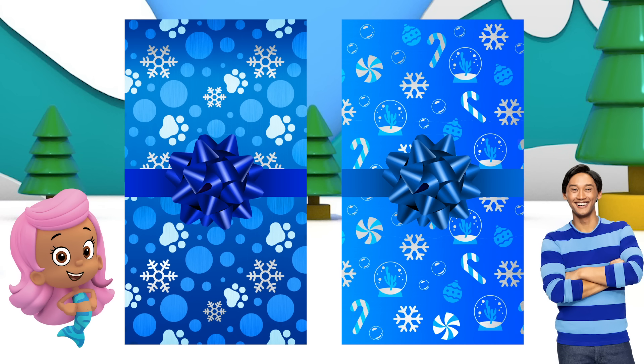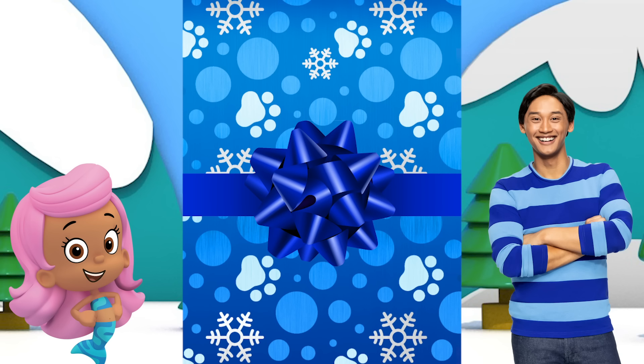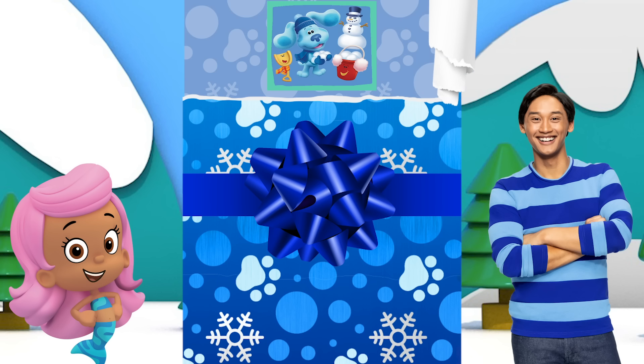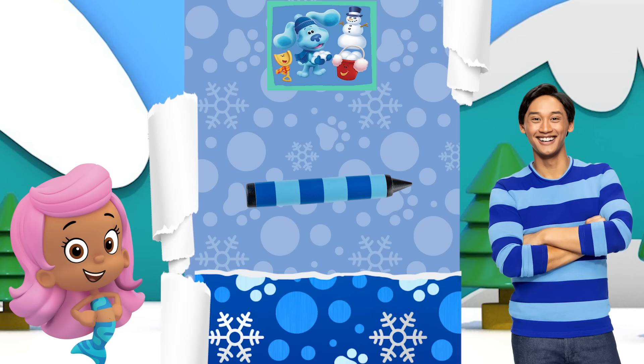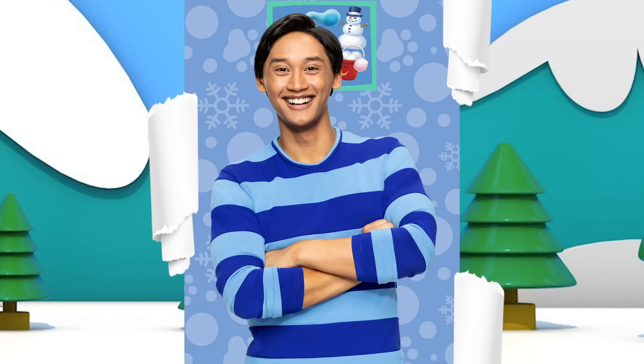Which present should we pick? The one on the right or the one on the left? Let's go for the one on the left. Ooh, let's see what's inside. A framed picture of Blue, a blue crayon, and a handy dandy notebook. Is this present for Molly or Josh? Right, that's Josh's present. You sure are smart.